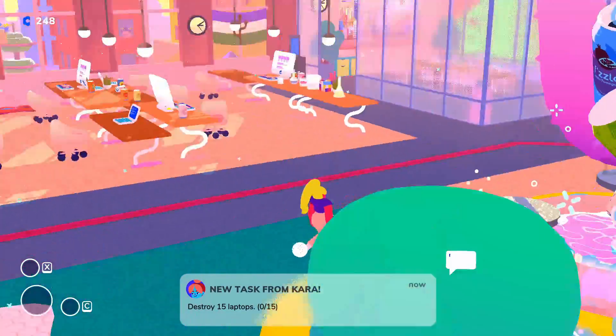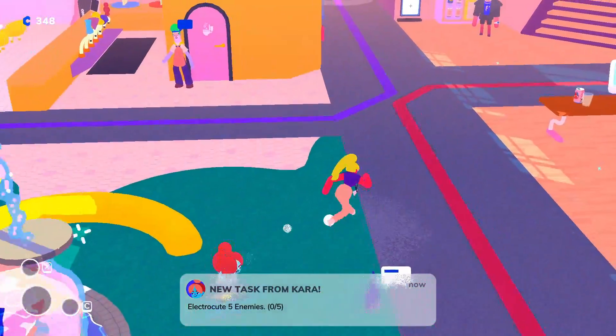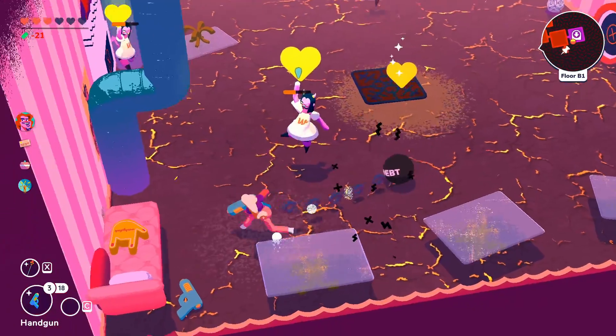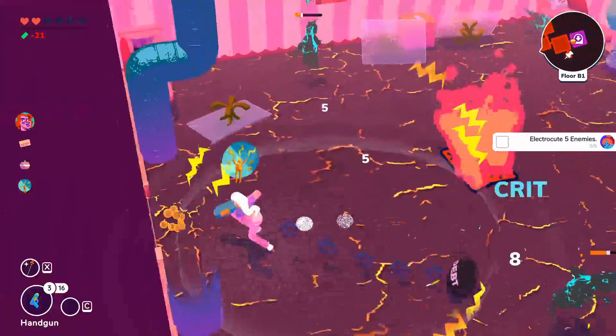This perk is unlocked by two tasks. The first is to destroy 15 laptops — just smash them up. The second is to electrocute five enemies. The most universal method is to smash electronics against enemies, but I used the Conflict Resolver skill.